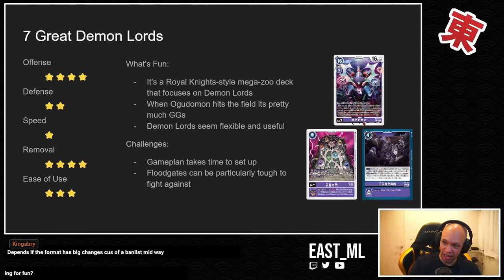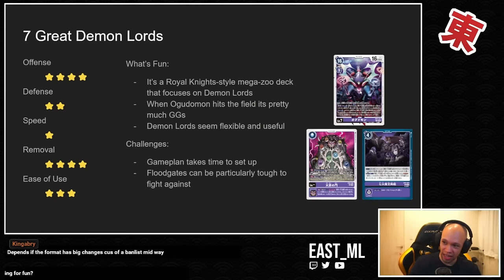Whenever you get to Ogudamon, you basically just win the game. The new Gate card, Seven Deadly Sins, makes this a Royal Knights style deck where you play big Digimon each turn, and once you get seven different cards with the Seven Great Demon Lords trait underneath the gate, you throw it away, get your Ogudamon out from the trash, and ruin your opponent's life.